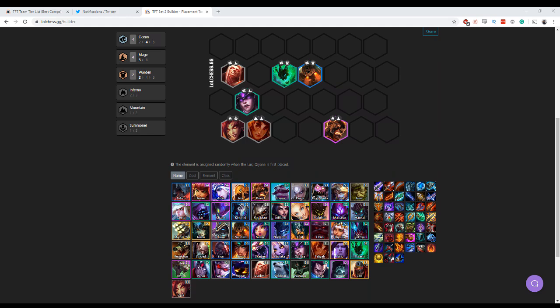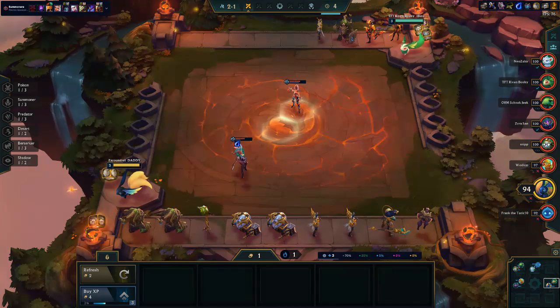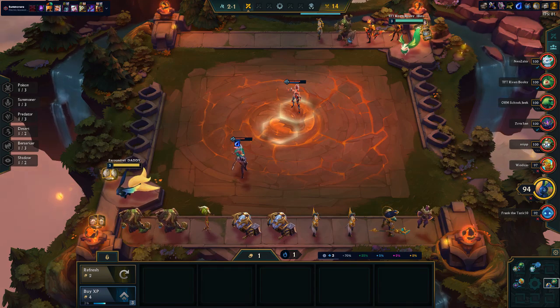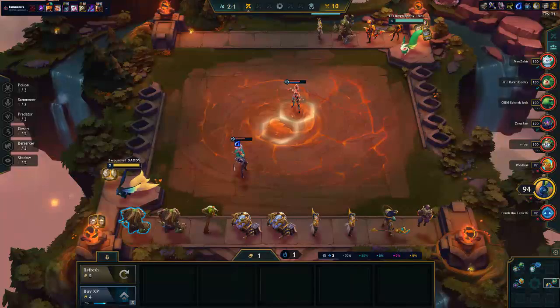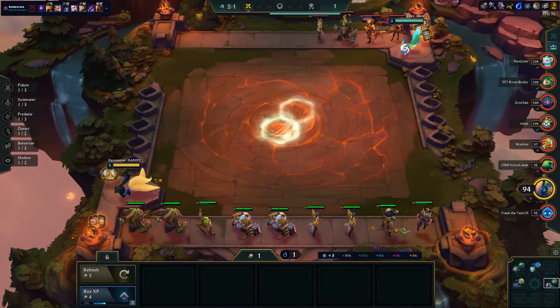And if anyone is here for the Switch giveaway, I will be doing the draw tomorrow, so you'll find out who won the Switch tomorrow. Alright. I don't really have many good items this game - I've got kind of the setup for a carry Renekton build. I've got half a Dragon's Claw and half a Phantom Dancer.